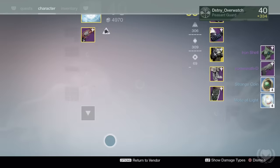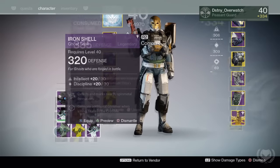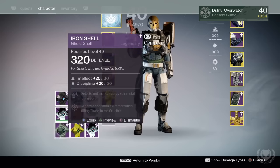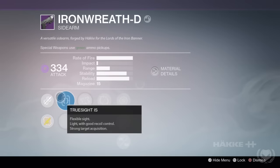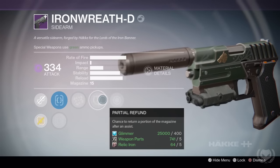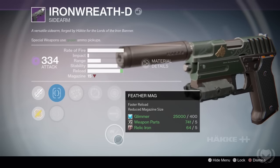First off, with my Titan from the rank 5 package, I got the Iron Ghost Shell and the Iron Wreath D Sidearm. I've already gotten like 6 of these Ghost Shells so I'm just going to dismantle it. The sidearm came with Range Finder, which is pretty good, but the rest of the perks are kind of meh — it came with Partial Refund, Snapshot, High Calibre Rounds and Feather Mag.